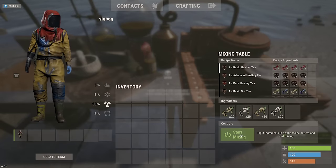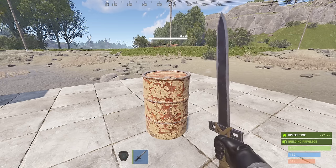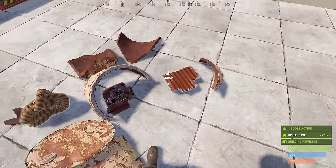In the past, scrap tees have been underwhelming and largely ignored. They cause an additional scrap pile to drop from barrels, but only barrels, making them a lot less useful as the main ways to grind scrap often don't involve barrels.